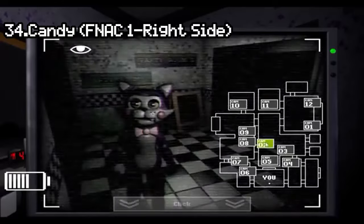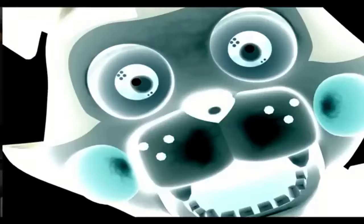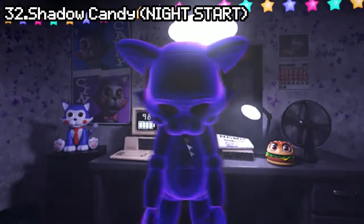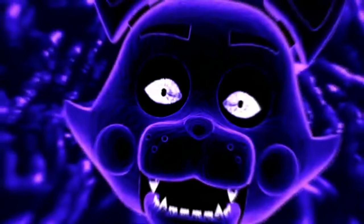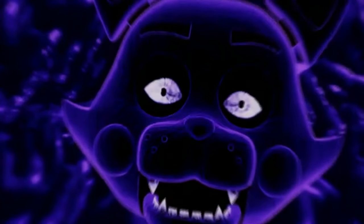Number 34: Candy from Candy's 1, Right Side Attack. The right side attack from Candy is slightly better than his left side attack, but again, nothing special. Number 33: Cindy from Candy's 1. Despite being a carbon copy of Candy and being slightly less interesting from a gameplay perspective, Cindy definitely has the better jumpscare of the two cats — but obviously the Candy's 1 jumpscares are not very good. Number 32: Shadow Candy, Night Start. The introduction to Shadow Candy is not a jumpscare that will get you more than once, but the unsettling and creepy introduction is more effective than all the jumpscares seen before. Because it shouldn't get you more than once though, I have to put it where it is.